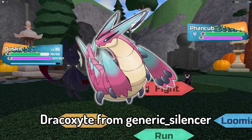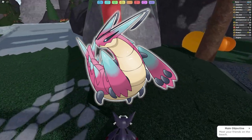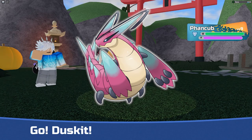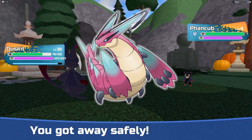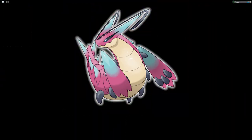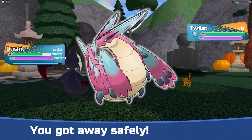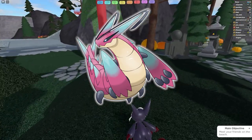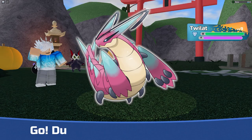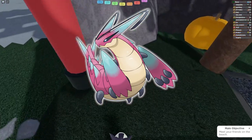At number 9, we have Dracozite from Generic Silencer. I really like the colors in this concept Tenorian because the gradient from a pinkish purple to more of a teal color makes it stand out more in my personal opinion. I think it's going to be a very tanky looking dragon because it's actually quite big. Dragon types are very popular in Pokemon-style games and I'm sure Dracozite will be a popular choice. It's also creative because it has more legs — I thought it would be a bug-dragon, but if it's just dragon, it's pretty good still.